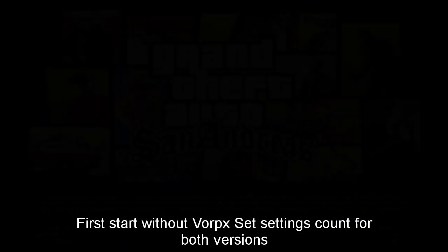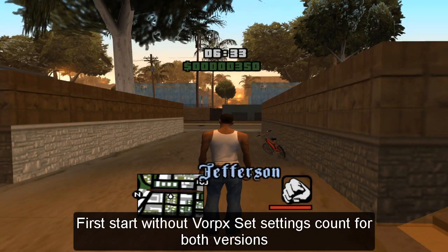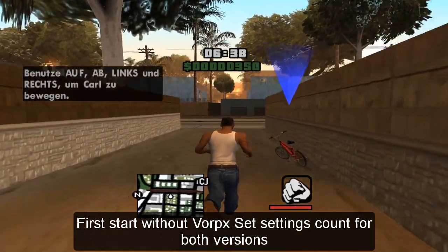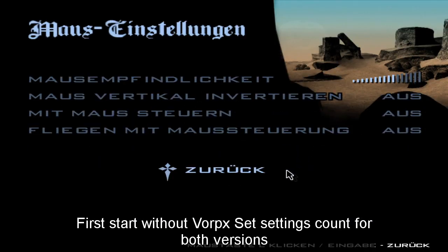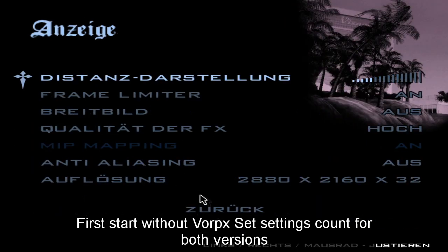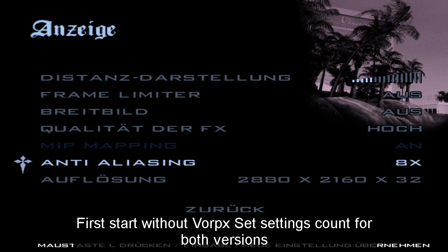Now we start San Andreas without VorpX and set some settings - this is the same for both versions. Go to settings, mouse settings, and turn everything off. Turn the mouse sensitivity to the highest point. Go to the advanced option and make sure the white screen is also off. Play with the 4:3 resolution and turn the frame limiter off - 4K 4:3. You can also set anti-aliasing to the highest point.